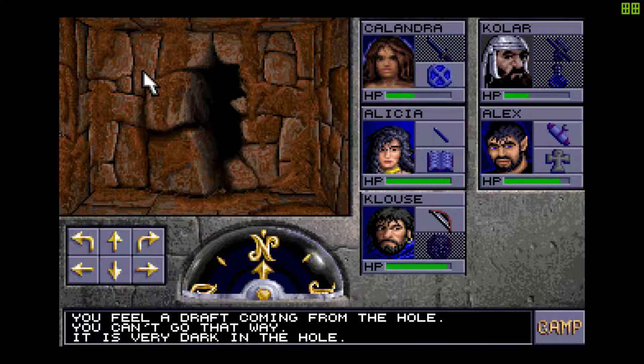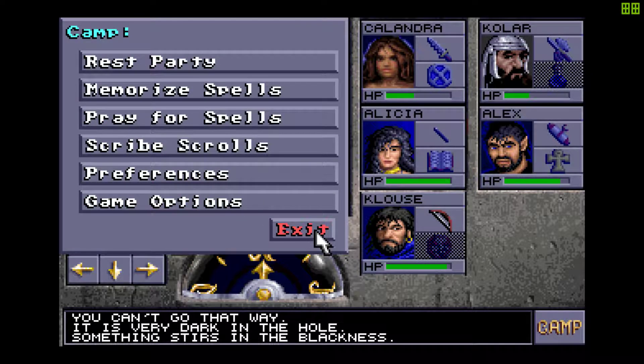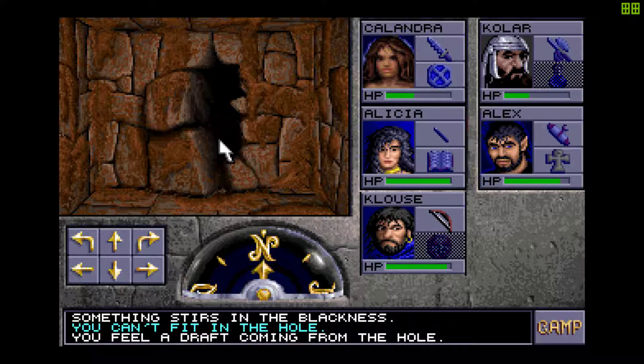There's a draft coming from the hole — you can't go that way, you can't attack it. Something stirs in the blackness, it's very dark in the hole. Every time I've clicked on that it's gotten farther along. You can't fit in the hole.